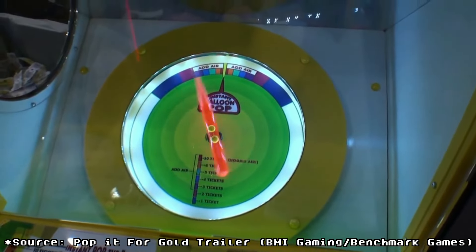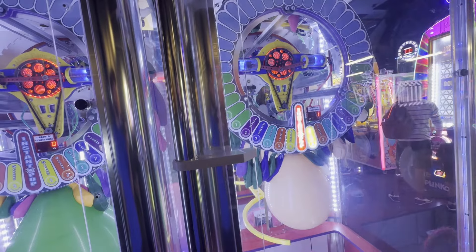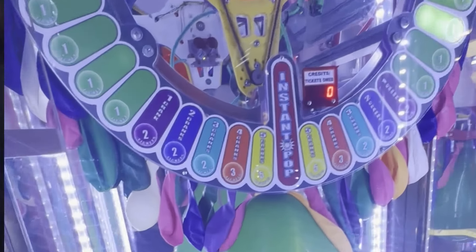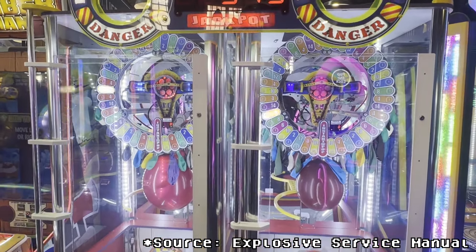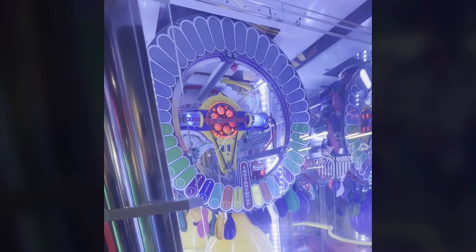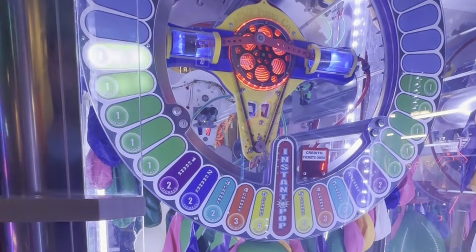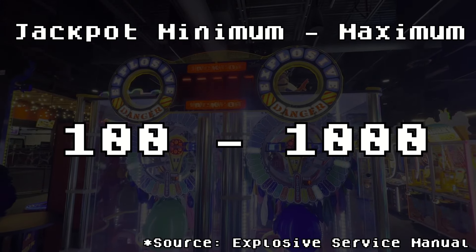Some of these other versions were using a physically spinning arrow thing for your stop timing. For this Explosive game, we have a circle of lights and you press the button when the position you want is currently being lit up. These positions have two different values to consider: one is the amount of tickets that position will pay out, and it also labels how many pumps of air it gives to the balloon. The arcade can choose from several different preset payout configurations for this board of lights, but we can tell which ones it's on by simply reading the decals on these lights. You essentially have two different win conditions in this game. Your first choice is to be the player who most recently added enough pumps to make the balloon pop on this buzzsaw. Your second choice, the more likely one, is to simply get the stop timing on the jackpot space.